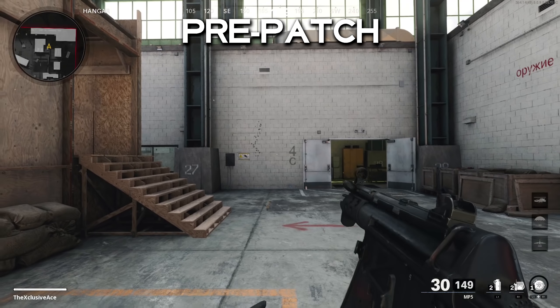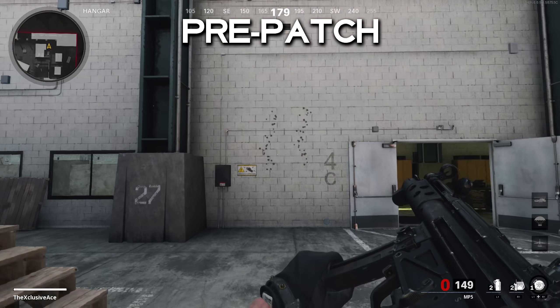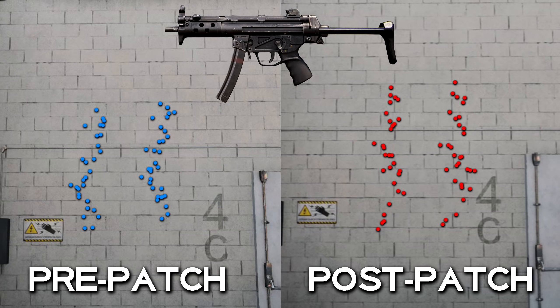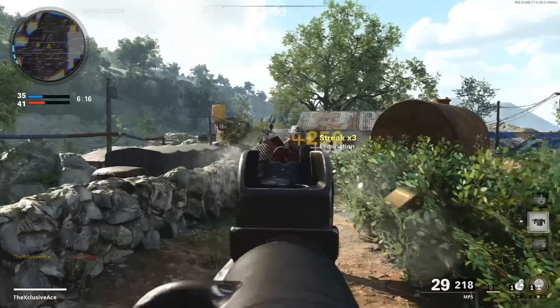As for the recoil change, I'll show you a before and after test. This is a pre-patch test — not too much recoil with the MP5. Now looking at post-patch, there's definitely more recoil when you look at them side by side. They've added more vertical recoil on those initial shots. It doesn't seem like they've touched the horizontal recoil at all — just the vertical recoil on the initial shots. Everything after that is grouped up pretty much exactly the same.